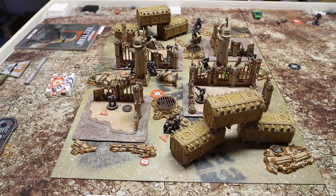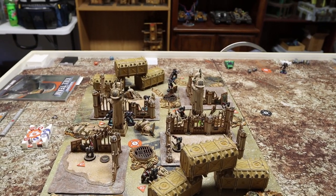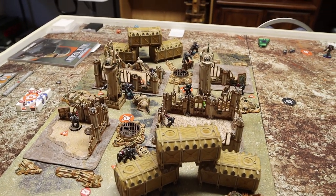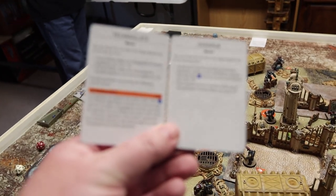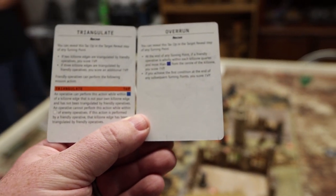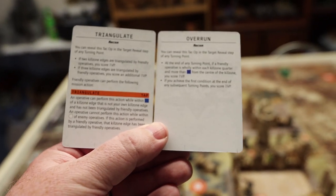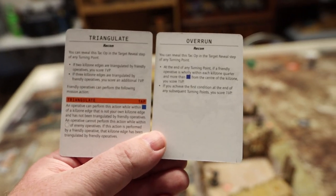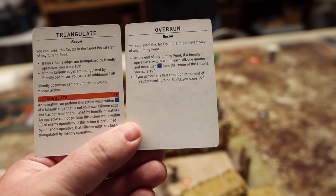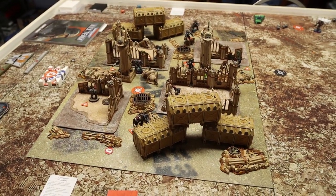Into the strategy step of Turning Point Two: we both gain a CP. I spend one on Shock Assault, allowing me to perform two fight actions if desired. My opponent reveals two tac ops: Triangulate — he needs to triangulate three kill zone edges for VPs — and Overrun — he needs an operative in every table quarter at the end of the turning point to score points.